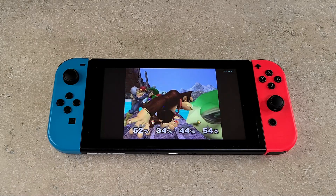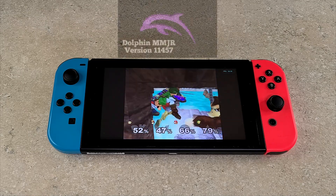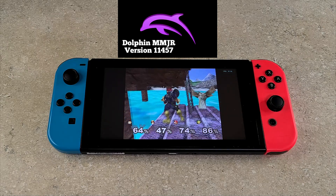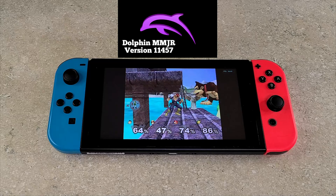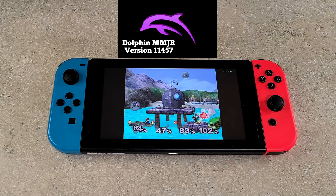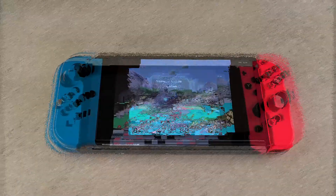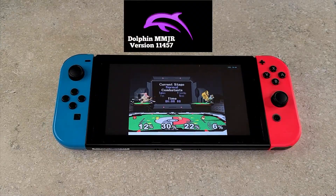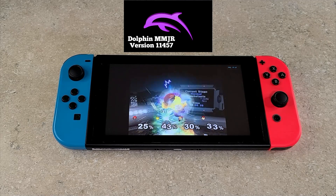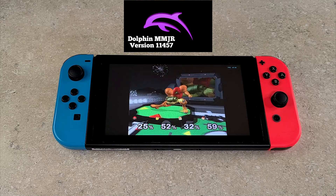Another big thing that was requested or discussed in the comments section of that video was the MMJR build. Now while normally the MMJR build gives you better performance, for whatever reason on the Switch performance has been worse for me in every game that I've tested. MMJR however is still a fantastic build of the Dolphin emulator - they put a lot of work into it. They have a big Discord server where you can get INI files to help improve performance. For whatever reason on the Switch it's just not helping me, but on your tablet, your PC, or whatever it may be, always give MMJR a try to see if you get better performance.